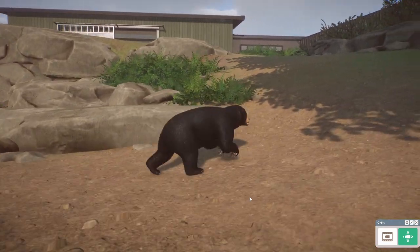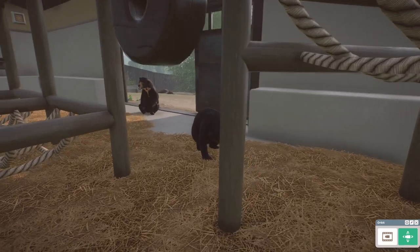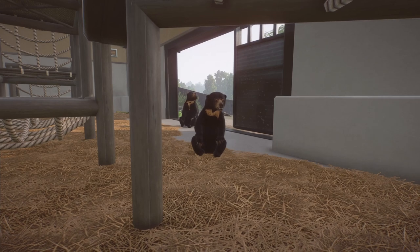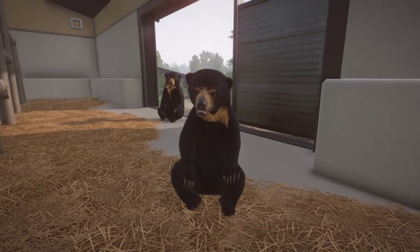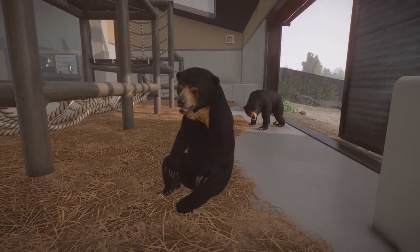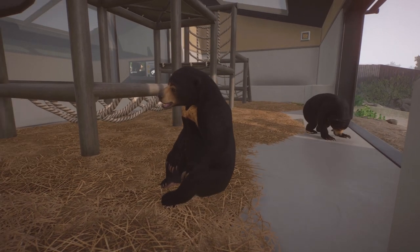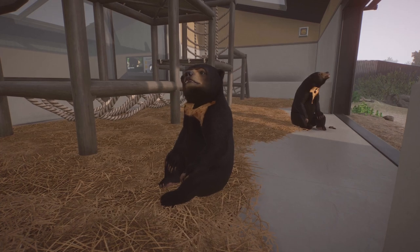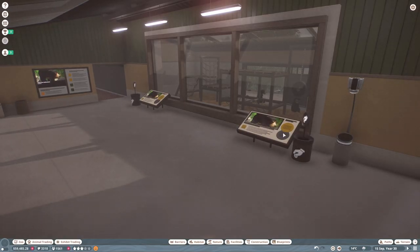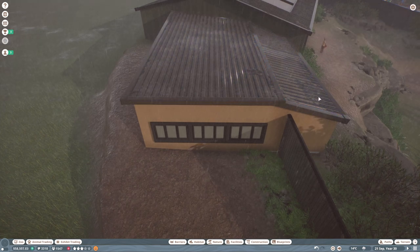This is what the outside area of the sun bear enclosure looks like. I reused a lot of the same climbing structures we saw indoors. They've got a bit of a moat — partly because I think it will help with fencing when we come to building the restaurant. I may end up making it look more natural — let me know whether you prefer a more natural or more artificial water section. These bears look like they're running to avoid the rain — they're so cute!